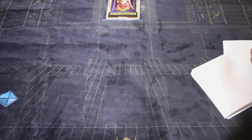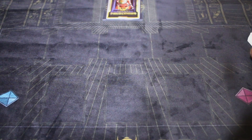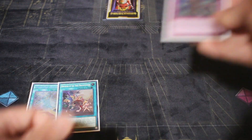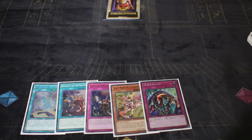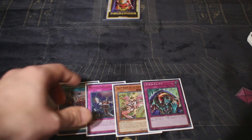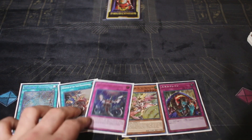Sorry about that shuffling really close to the camera. We're shuffled again. Go ahead and cut it and see what we get this time. I'm not going to do many of these — probably three or four test hands just to show you the basic rundown. Now we have: Draconic Diagram, Disciples, Infinite Impermanence, Majesty Maiden, a monster, and Skill Drain. This hand is way better than the previous one.